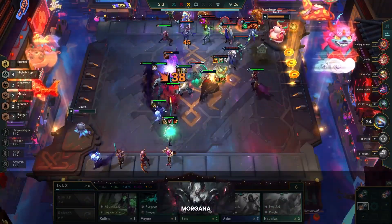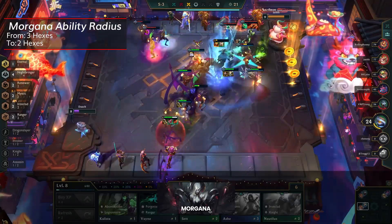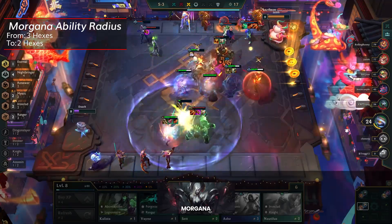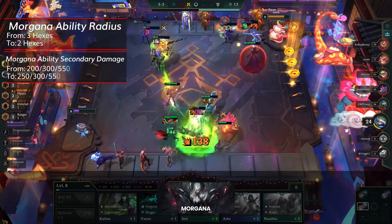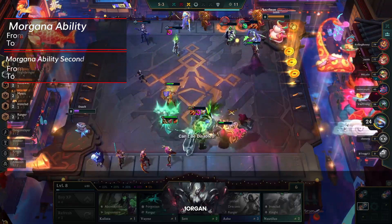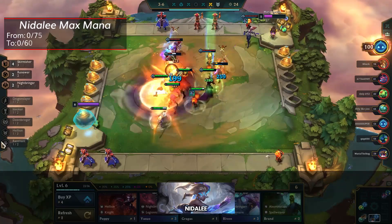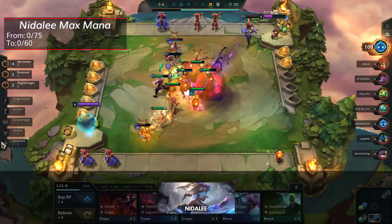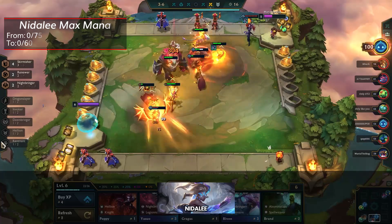Poor Morgana is getting slapped by the nerf bat, as the hex range of her ability is going from 3 hexes down to 2. They keep nerfing frontliners, though Morgana was definitely a bit overtuned. As a minor compensation, they're buffing her damage at Tier 1 to 250 from 200. Nidalee gets a minor buff to her ability at Tier 3, but more importantly her mana is going from 0.75 to 0.60, meaning she'll be pouncing much earlier in the fight — piling on top of all the Skirmisher changes we've seen so far.